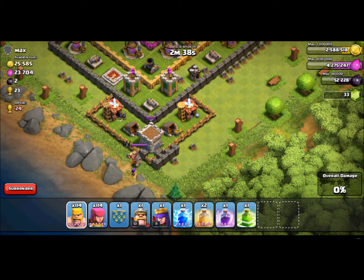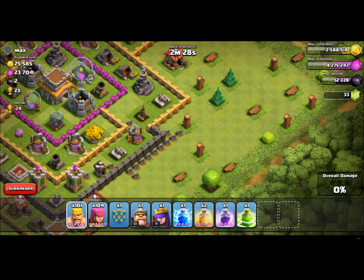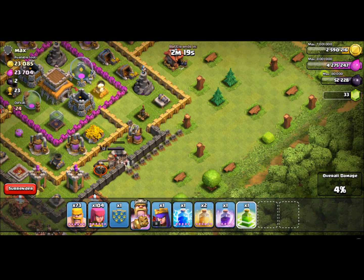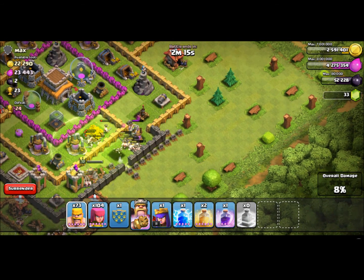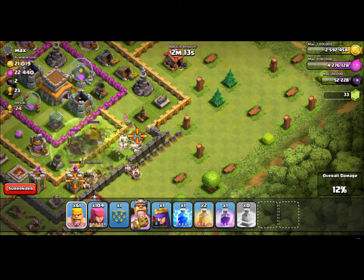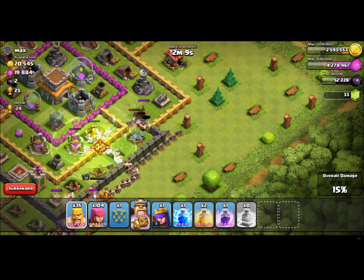I did not have enough space to do the circular deployment, so I wasted a couple of troops there — not a lot, but yeah. I'm gonna attack from the right side now, dropping all my Barbarians first so my archers don't die. And then I'm gonna deploy my jump spell and deploy a ton of Barbarians.